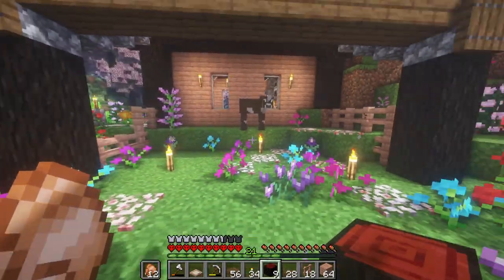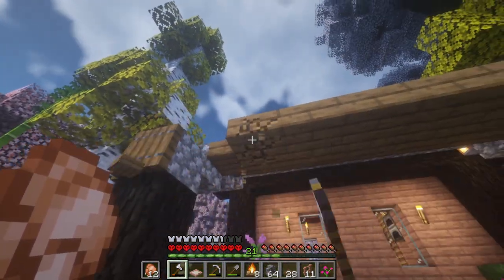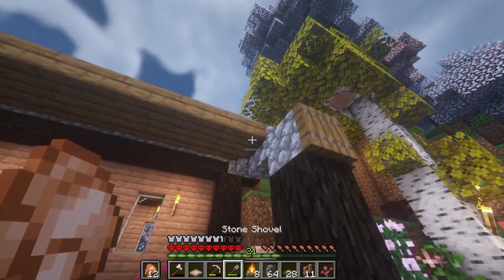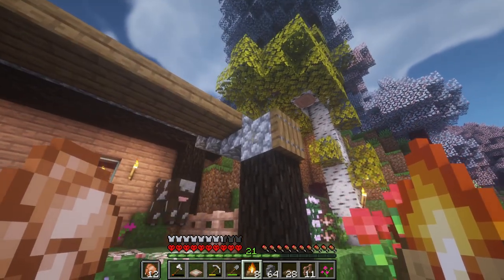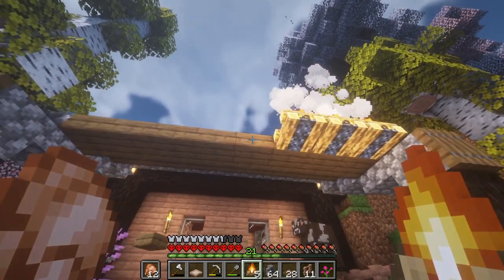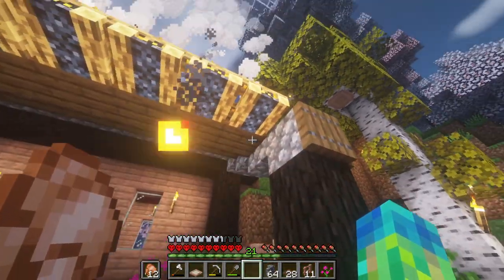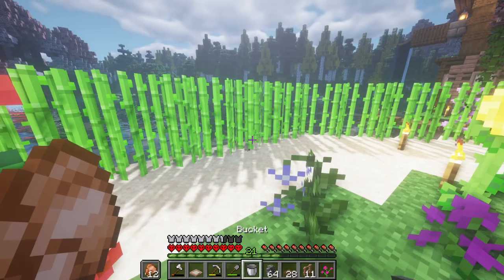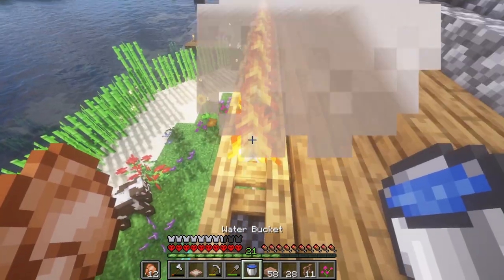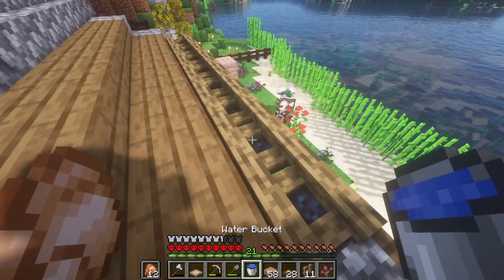This is actually looking like a nice, decent little pheasant zone. We don't need too many pheasants, so this is a nice little area for them. One thing I did mess up on was this — I wanted to put the campfires right here. We'll go over one, two, three, four, five, six, seven, eight. That was actually perfect. What we need to do is take the water bucket right here and put the fire out.